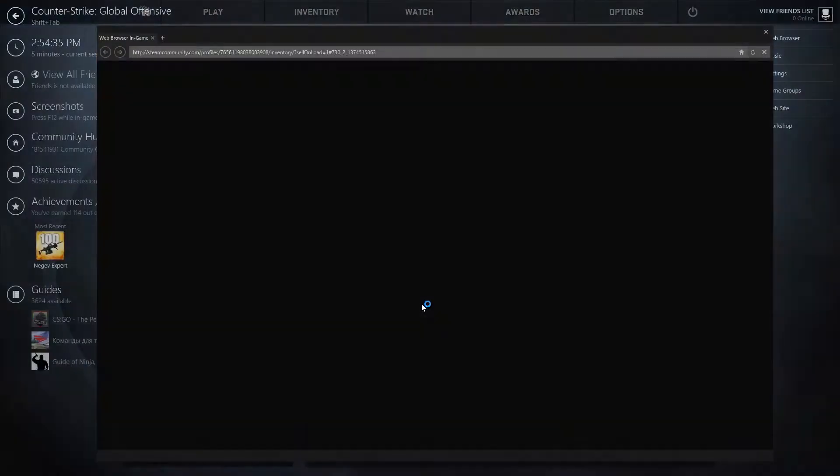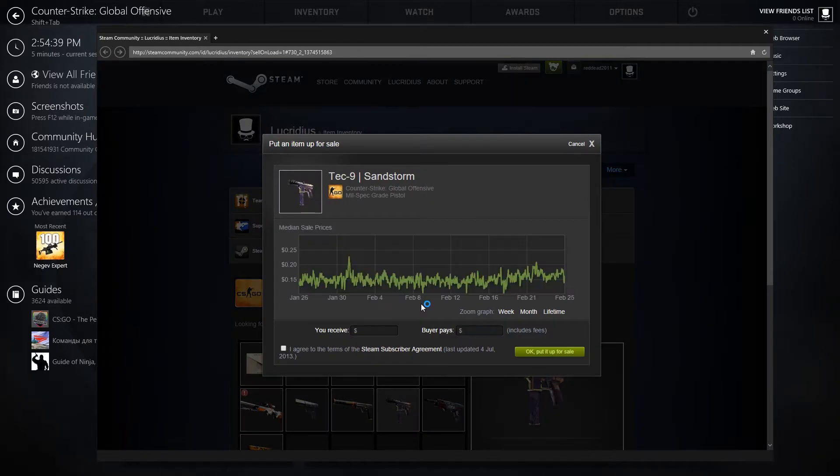The game will shift tab and then bring out your steam inventory. There will be a window that will show the item you selected to sell. You will see a graph of its sales over the past month.